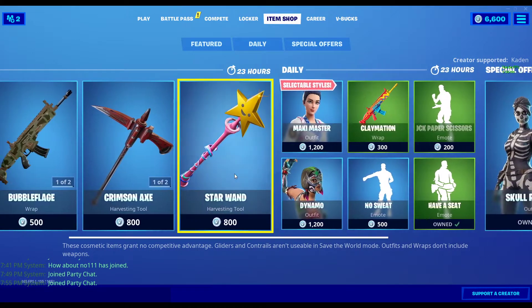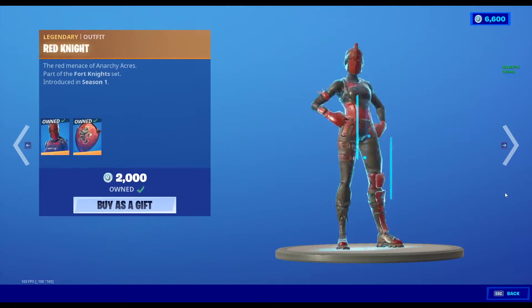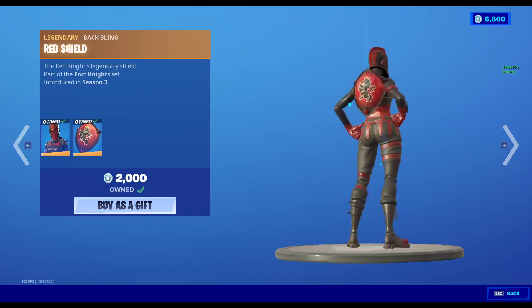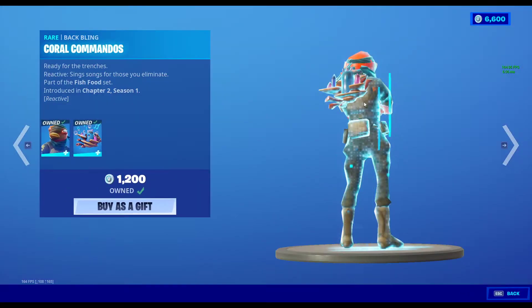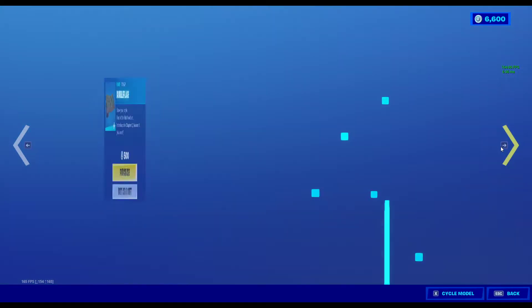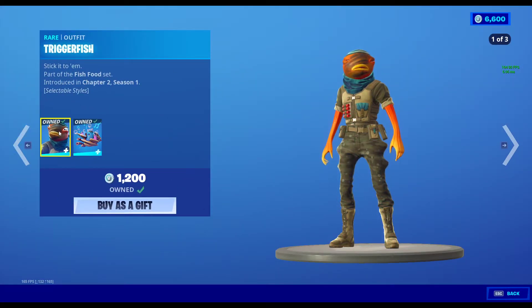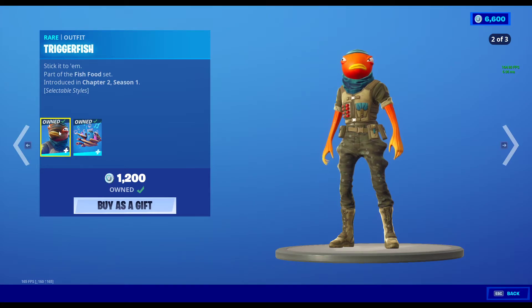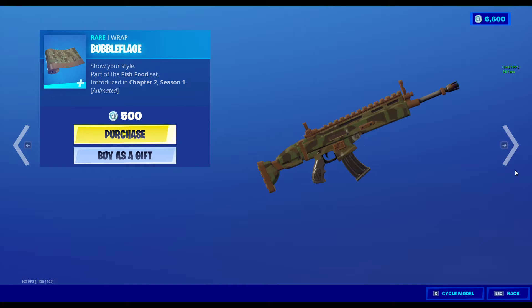So we got the Star Wand, pretty sweaty. We got the Red Knight, which I do have — it's a pretty decent skin — and the Crimson Axe, like it very much. We got Trigger Fish with the three styles, but he won't let you show them. Maybe if you wait long enough it'll cycle through them — these are the three styles. I like the third one the best. And we got the Bubble Flodge.